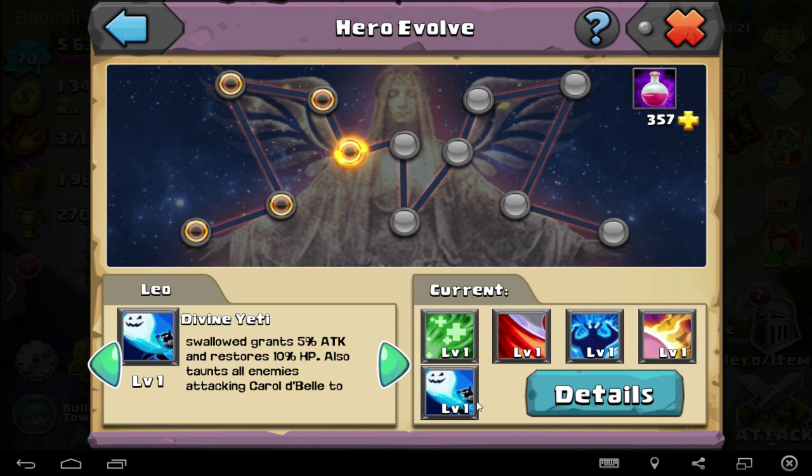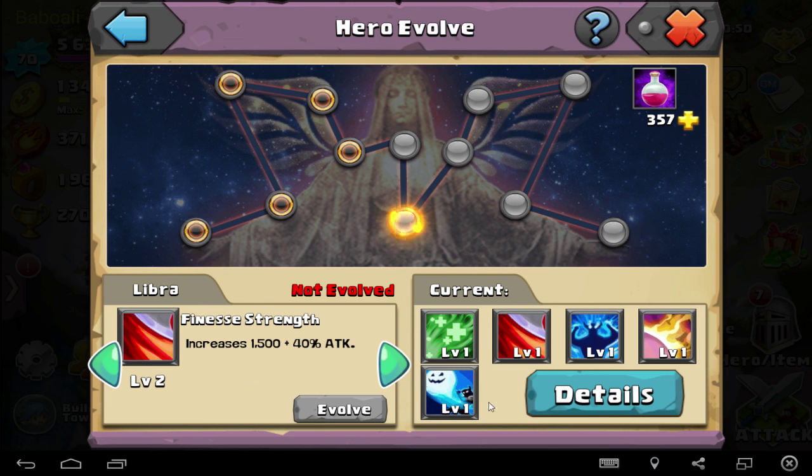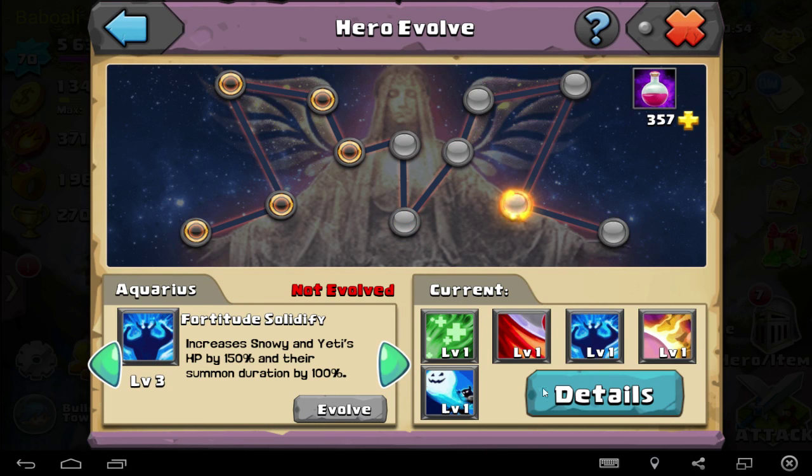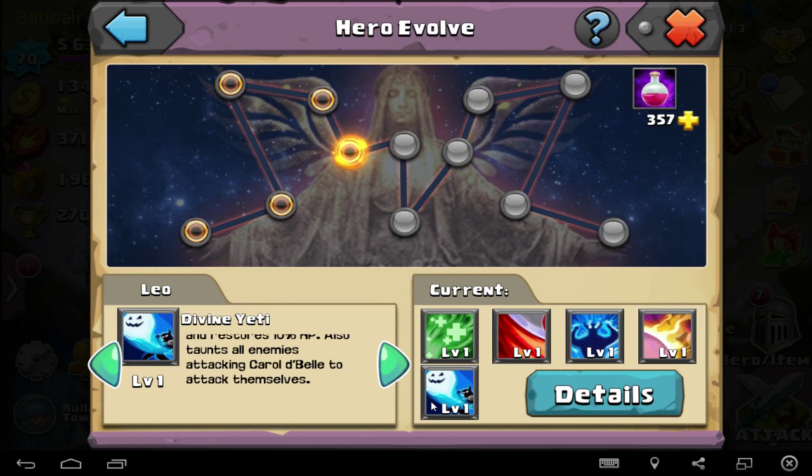That means he can swallow - I'm reading this, and as you can see what it does - he gets five percent attack every time, which is very cool. He can get over 25 or 30 percent because he is on for about one minute. With this skill he can stay longer. The Yeti duration increases by 50 percent and with a 30-second duration that will be more of course. There is more - 50 percent and 100 percent - they will stay more than one minute if you spawn them. That's very important. And the taunt pulls all enemies attacking - whoever Carabelle targets will attack themselves.